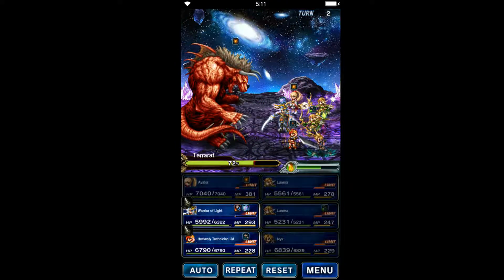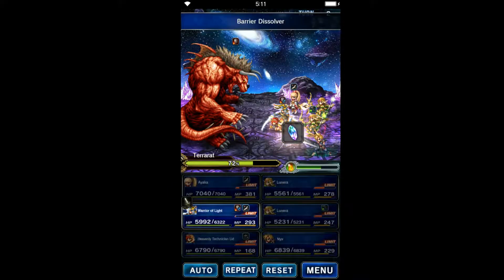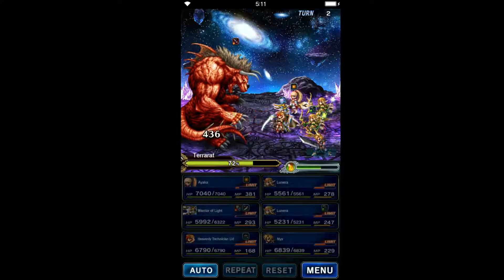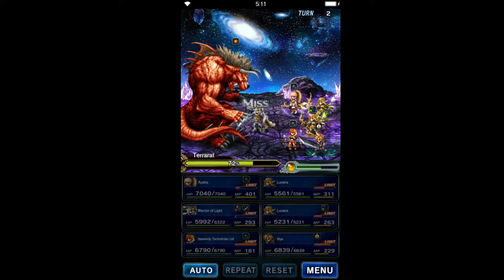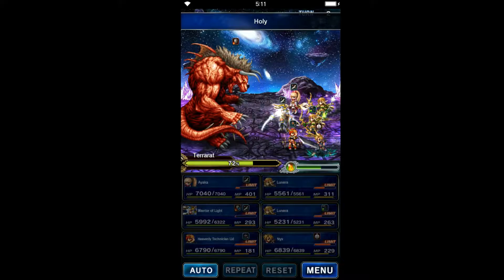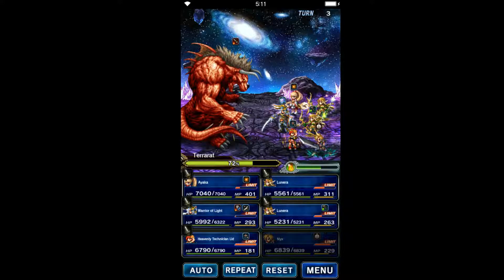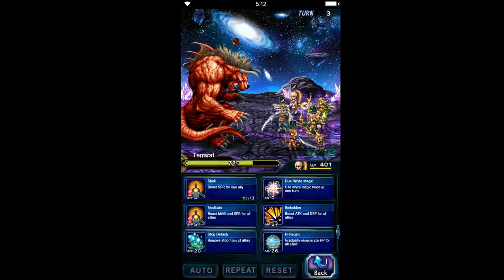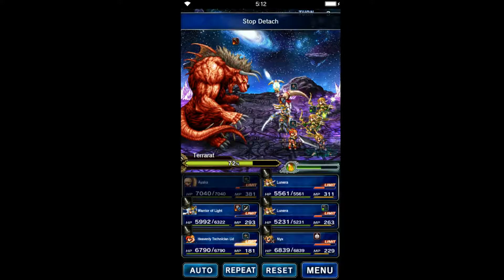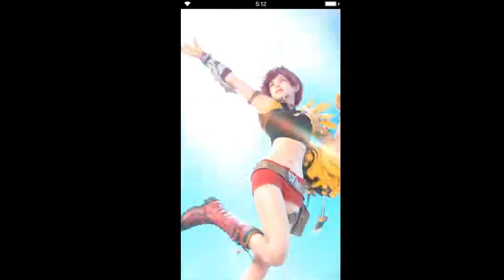Bam — there we go. Good deal. Lid should have a Limit Burst after this. Now we can get her doing some damage. The big thing to watch out for in this fight is if he does Stop and his AoE paralysis in the same turn — that could really ruin your day. It happened to me on my first clear. Go ahead and use Lid's Limit Burst.